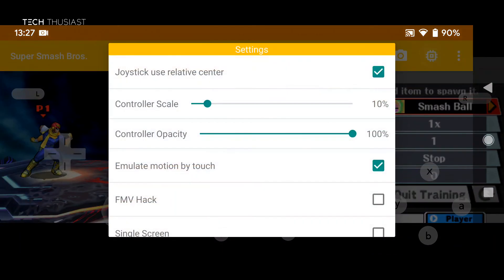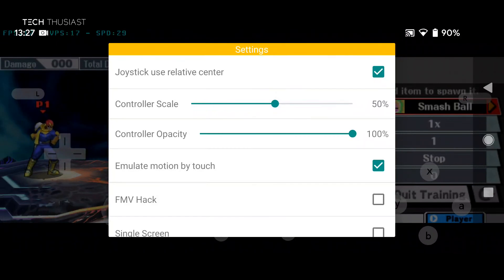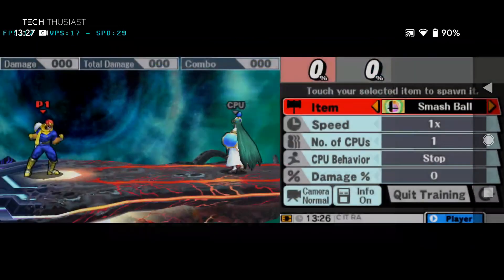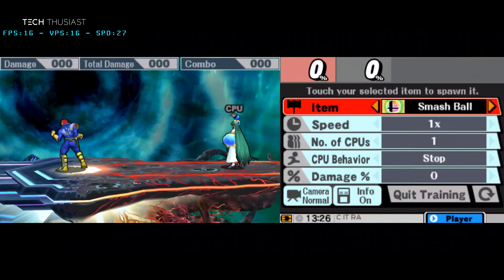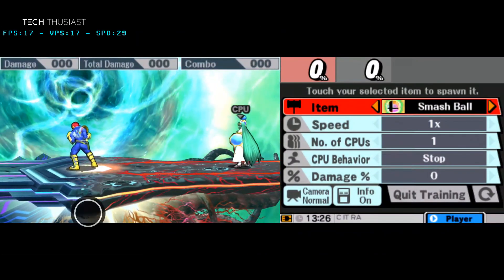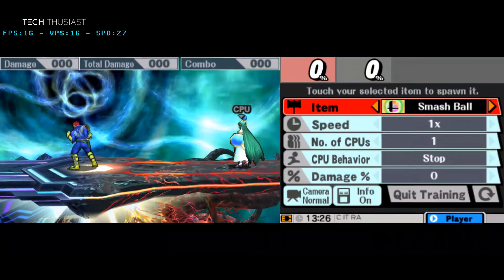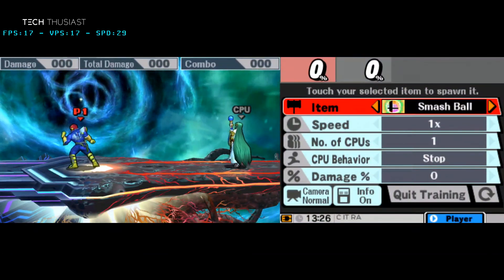Let me put it back to the default, which was 50. Next we have controller opacity. If I take it all the way down, the controllers have disappeared. Obviously if you know where they are you can still use them, but the great benefit is if you have a binding to use the control pad, the on-screen controllers are not going to show.